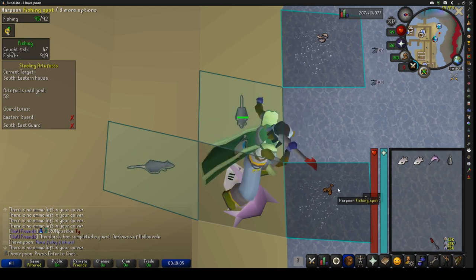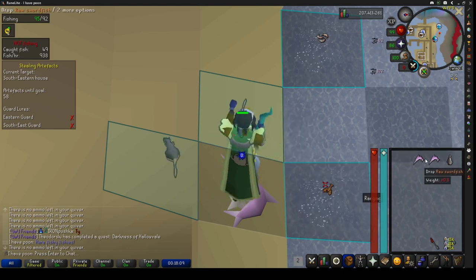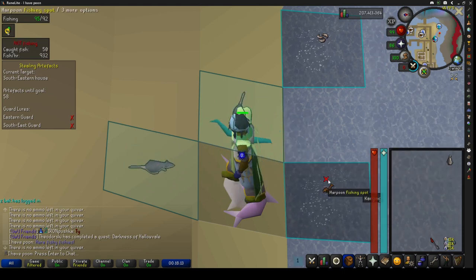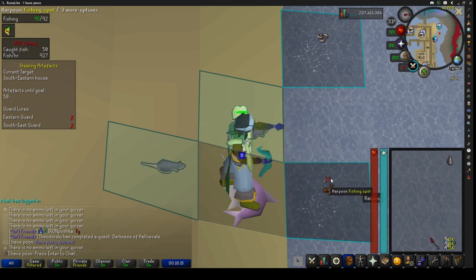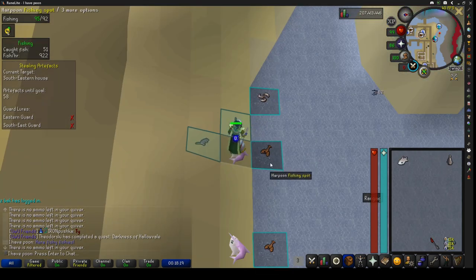It's kind of like two-tick woodcutting if you've ever done that in Prif or Apatol. This will net you more XP an hour than barb fishing. Obviously you're not getting agility and strength XP, but it'll be more fishing XP an hour.